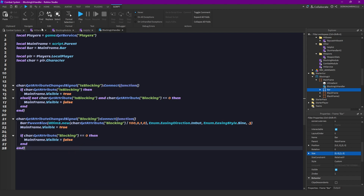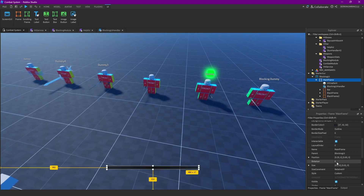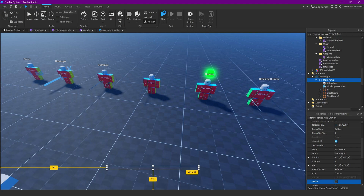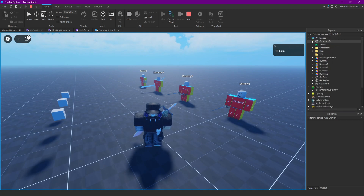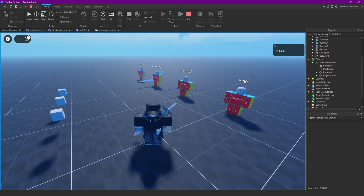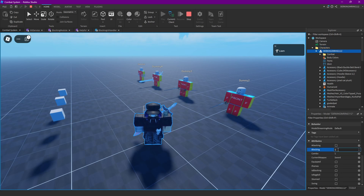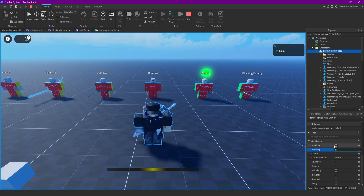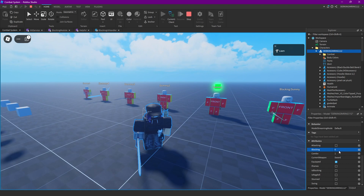So now we can't really test it out because we don't have a dummy that can hit us. But you can just open this script — we can go into our character and set his blocking to like 50 and you can see this is moving. And if it's zero it goes away. And if we start blocking it also appears.